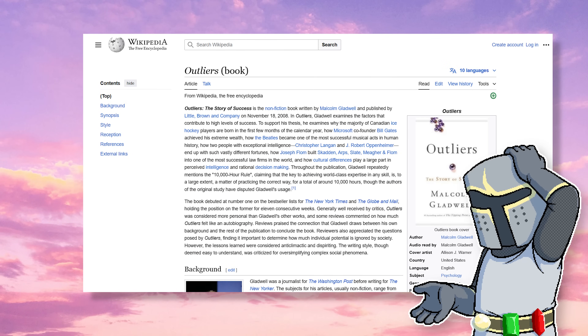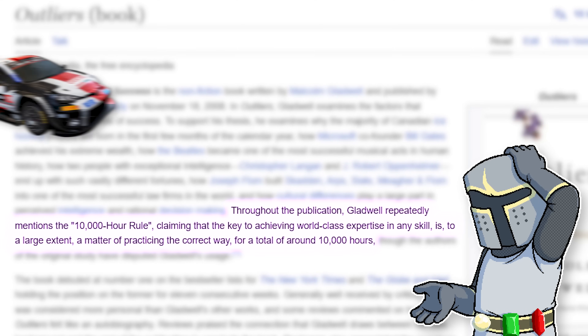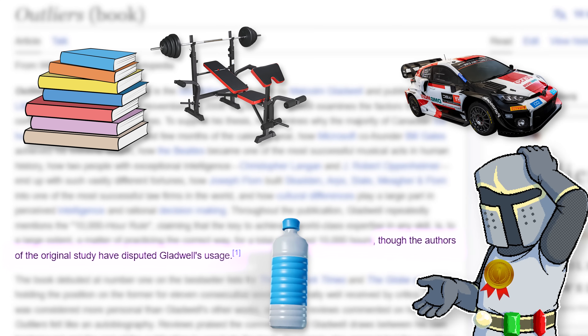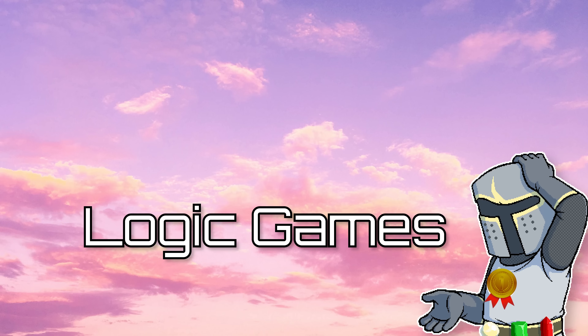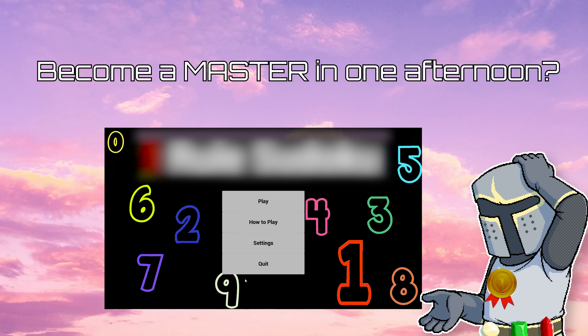According to Malcolm Gladwell's rule, you need to spend at least 10,000 hours deliberately practicing something in order to potentially be considered world class. There's obviously a lot of debate around this, as the time required will vary depending on what you are trying to master. For example, learning how to perform the perfect bottle flip will take significantly less time than becoming a world class rally driver. But what if I told you that by finding the right niche, by playing the right game, you could master something in literally an afternoon?